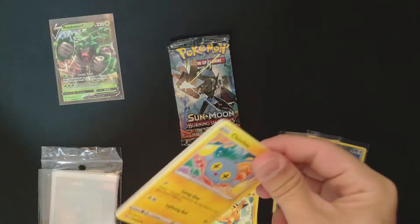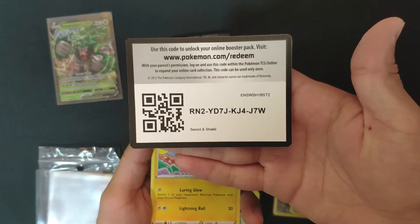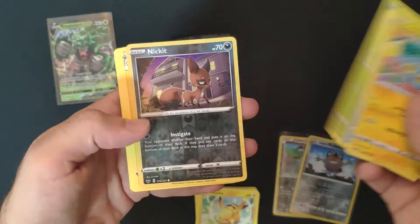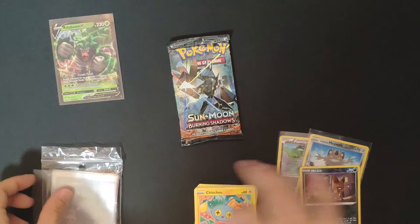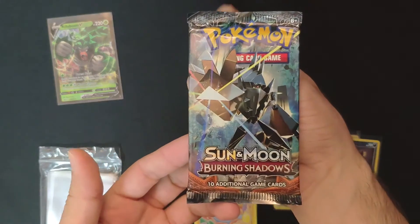If we can change that — we got another green code card. And Ponyta — very cute — we got it as the reverse holo. All right, so that's the last pack for this real boom V tin, the Burning Shadows.